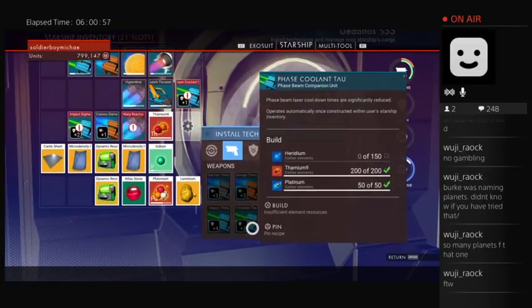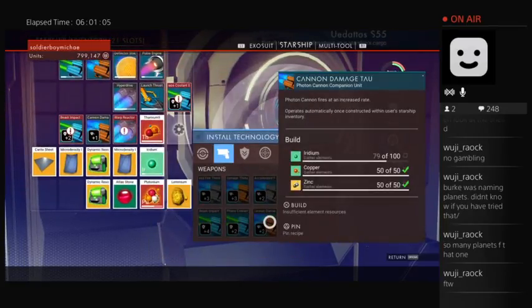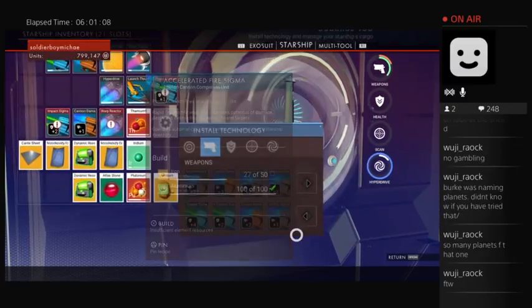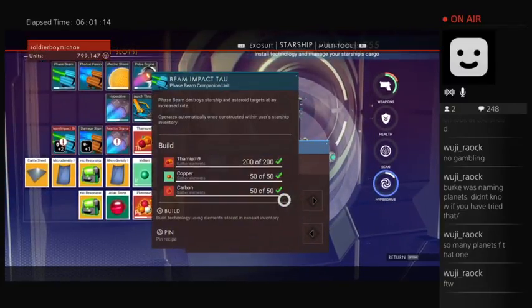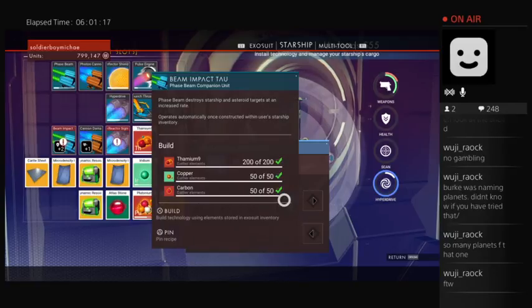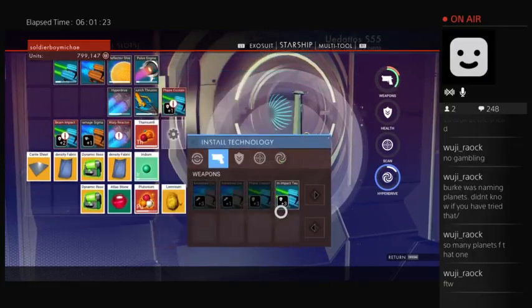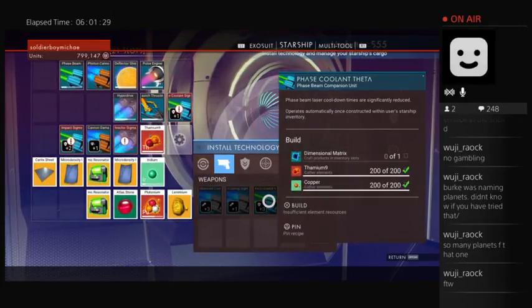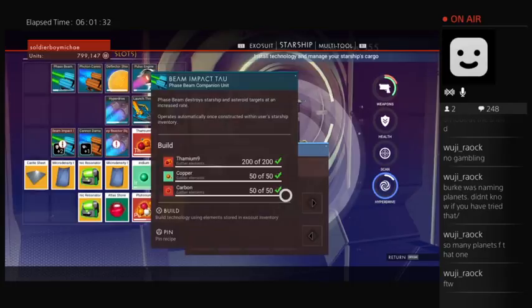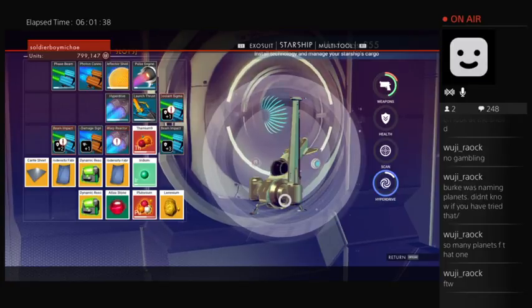I don't have any vortex cubes though. Oh, Impact is stronger — destroys airships and asteroids at an increased rate. I like that, it's plus three. So I can actually make my guns even better. Let's go ahead and do this. So when I fight, I'm much more of a badass now.